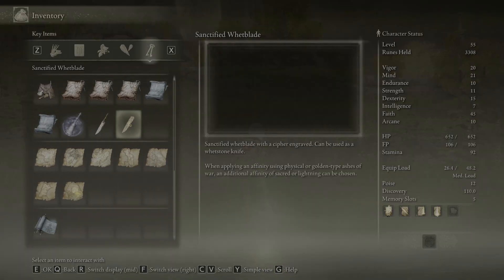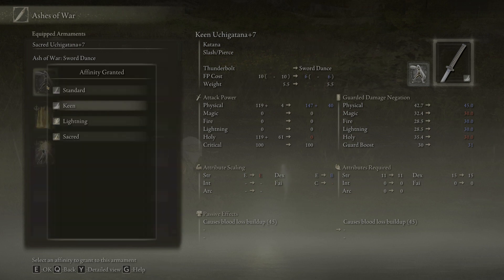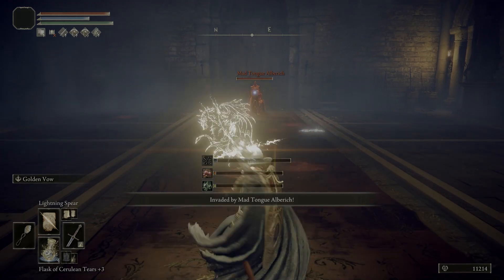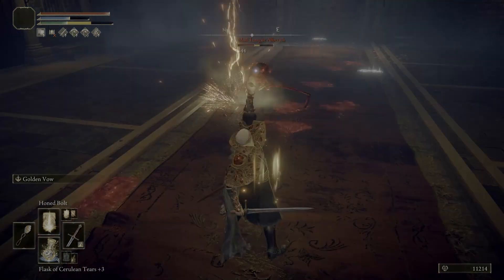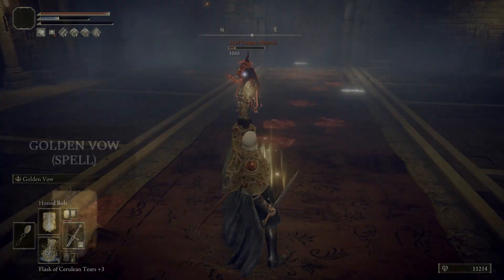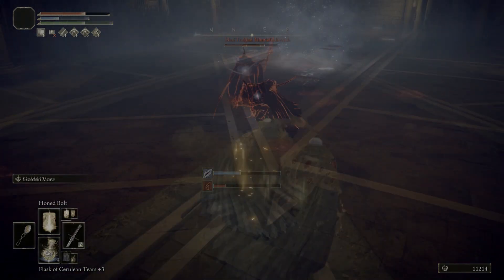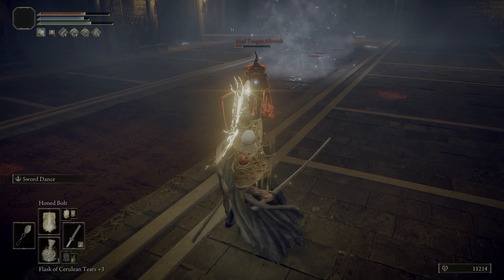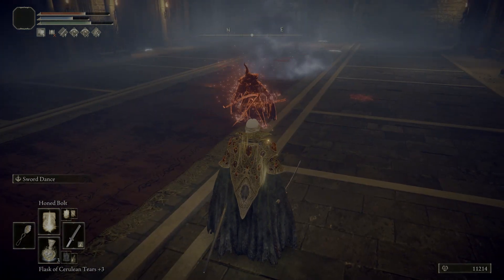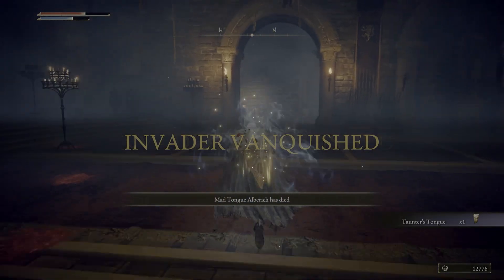Eventually, when you reach the capital city, you're going to want to pick up the Sanctified Whetblade. The thing that makes this build work is enchanting your sword with sacred damage, because that's going to scale off of your faith. Once you do that, you can use a wide variety of Ashes of War, just as long as you can enchant it as a sacred blade so it gets that scaling from faith. You're also going to want the Golden Vow incantation so you no longer have to cast it off of your weapon skill. Golden Vow is really important because not only does it increase your survivability, but it also improves your attack power with your weapon and your spell damage as well.